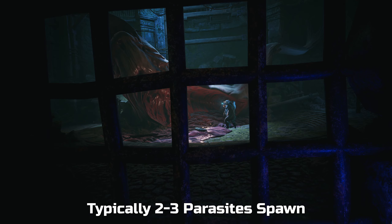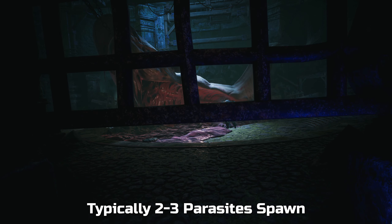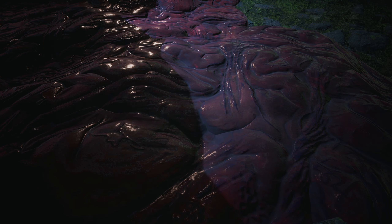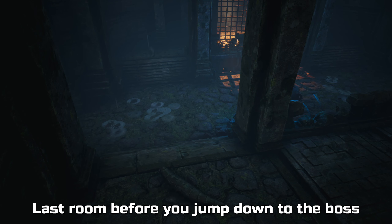There should be two parasites, and more will spawn once you fight the boss. You can also pick up at least two more parasites in the last temple by heading to the room located in front of the area where you drop down to the final boss room. Simply keep left when entering the dungeon.